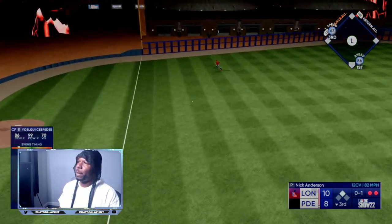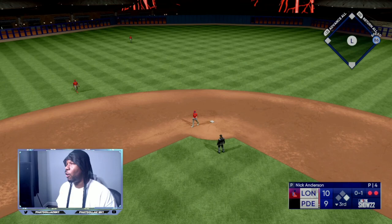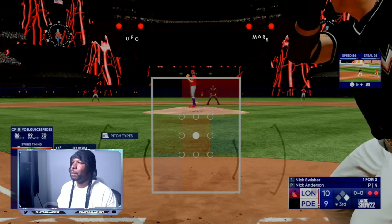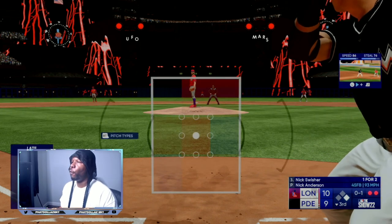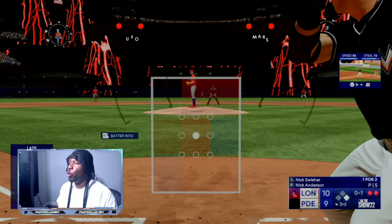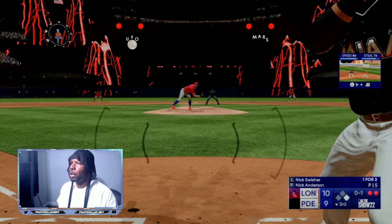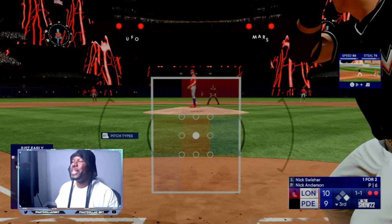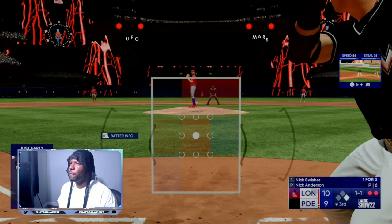We make good contact right there — base hit down the line, 63 speed rounds third base and scores. Now we have one runner on and all we need is a double or a home run. Here we go with Nick Swisher coming up. I went out and chased that last ball — he's not throwing it down the middle. There's a pitch I could have drove over the fence, but we're going to hope for one a little better, closer in the zone. Hopefully not a breaking ball. We just need a meatball down the middle so we can drive it and finish this mission.